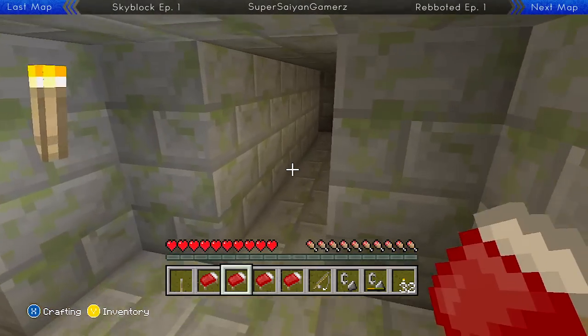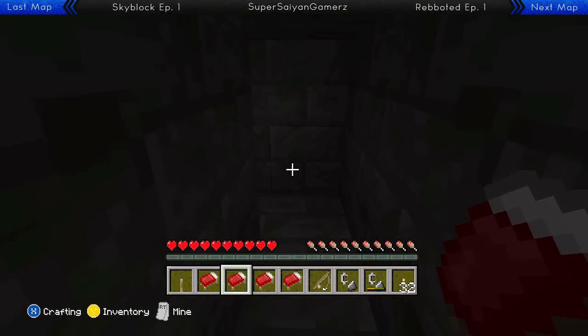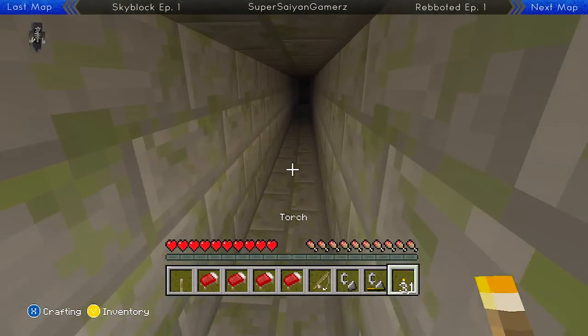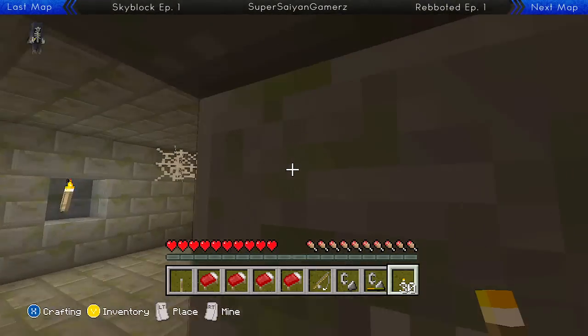There we go. How would I set my spawn exactly? Oh wait, I have torches — what am I doing? Sorry. I mean, you guys can probably see very well just because of my color correction, but there we go.